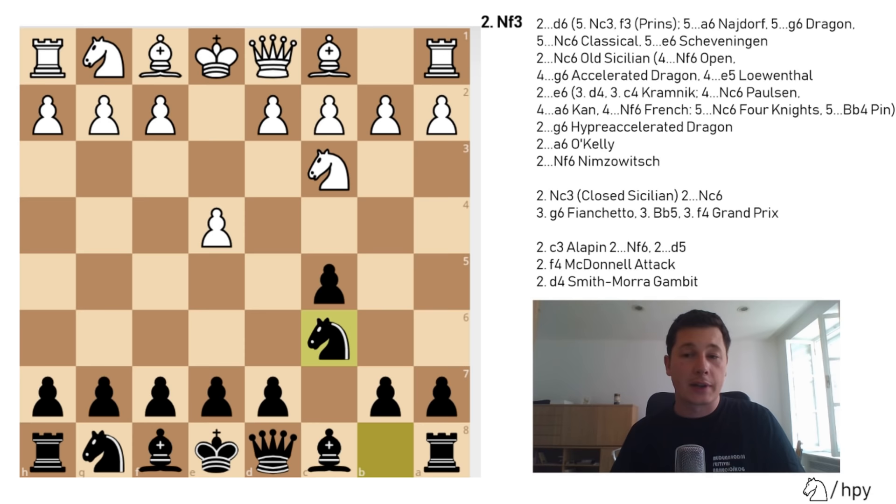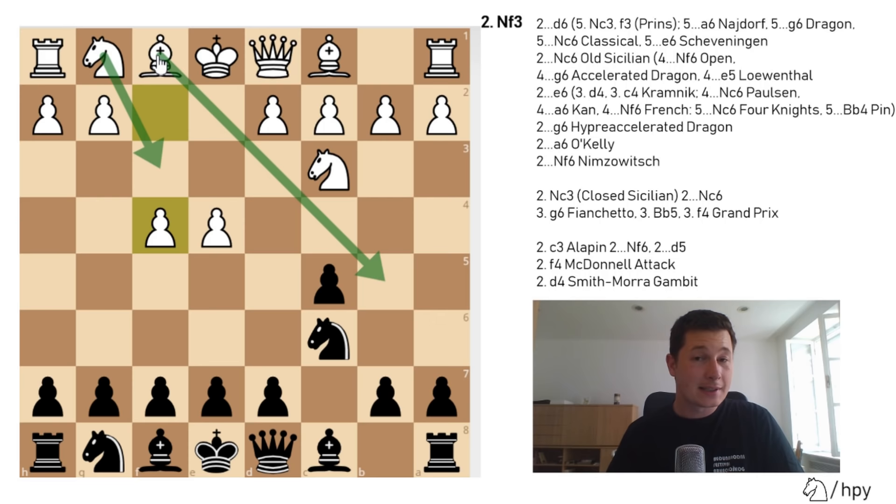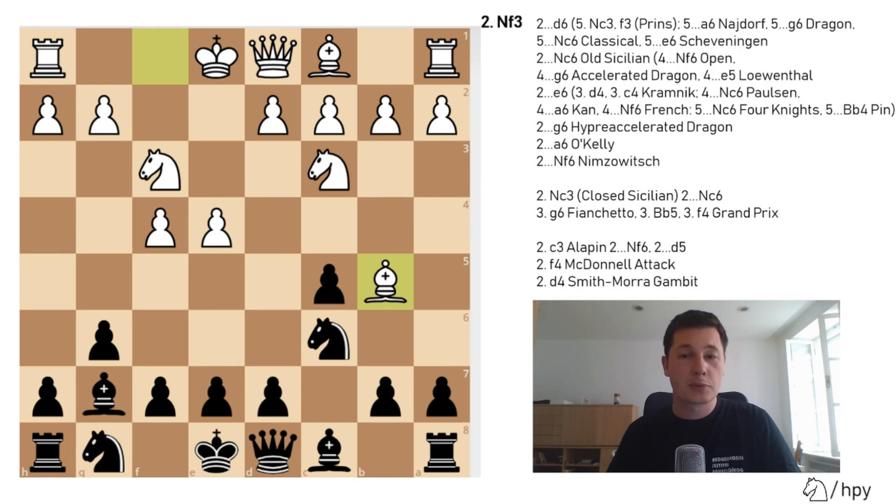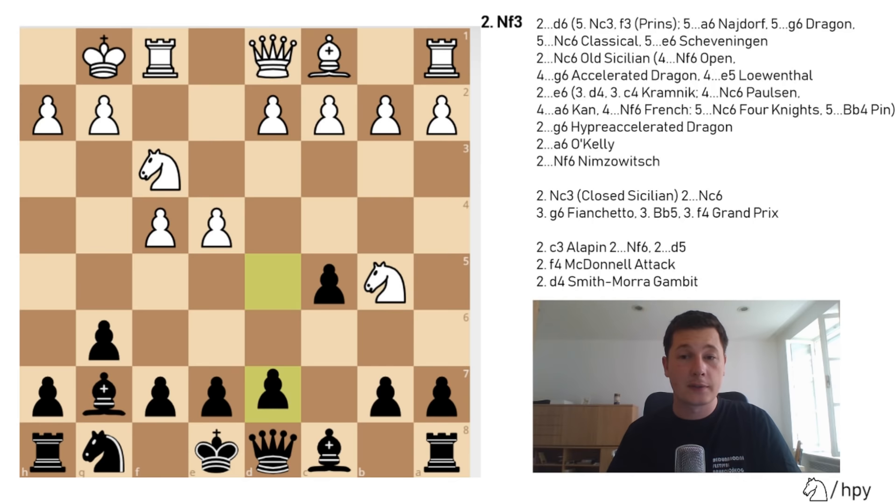The third most common move after knight to c6 is f4, the Grand Prix attack — a more aggressive variation. f4 immediately plans to play Nf3, and sometimes Bb5 or Be2 and d3 without trading the bishop, because this bishop could be useful in defense. After f4, g6, Nf3, Bg7, Bb5, Nd4, castles, Nxb5, Nxb5, d5 — this is the starting position. White is planning a kingside attack, black is yet to develop, white has a lead in development. The Grand Prix is perhaps the most aggressive way for white to play in the closed Sicilian complex.